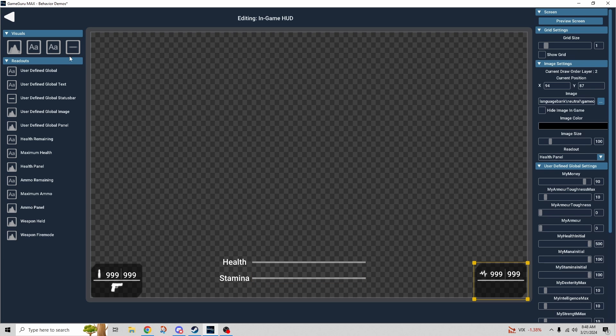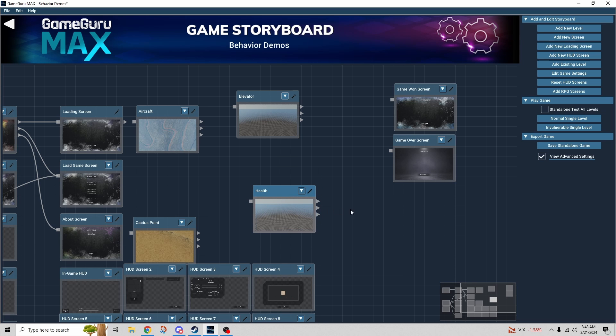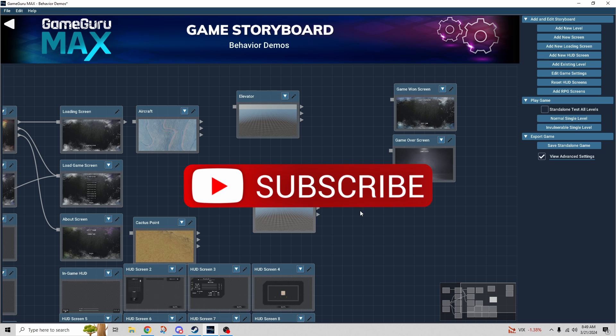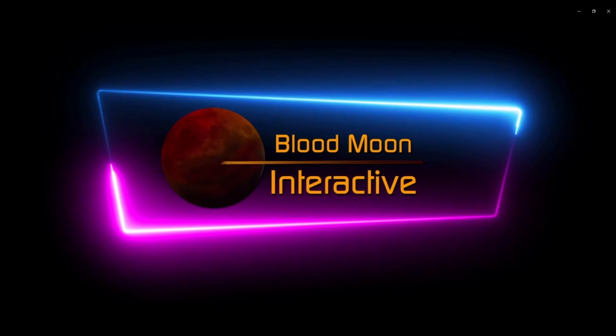That's everything you need to know about health bars, health potions, bottled items, heal zones — everything to make an RPG-style game. If you enjoyed the video or learned something new, please click the like button. If you're new here, click subscribe, and click the bell icon for notifications on new videos. Thanks for watching and I'll see you in the next one. Don't forget there's a written guide for every behavior, and if you want to learn more check out this video next.